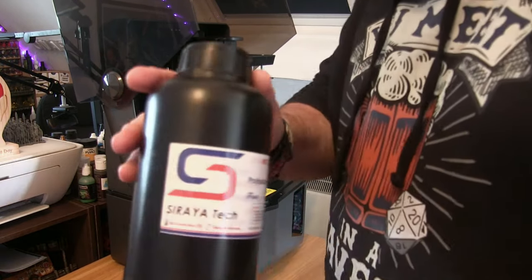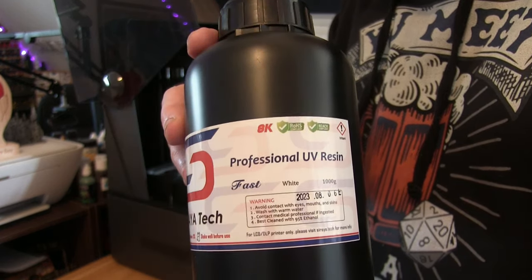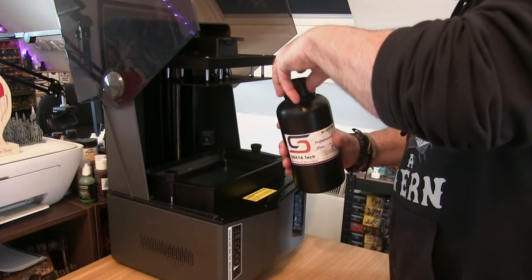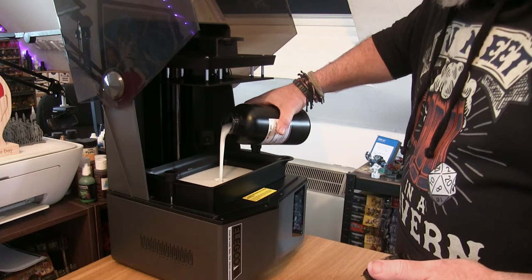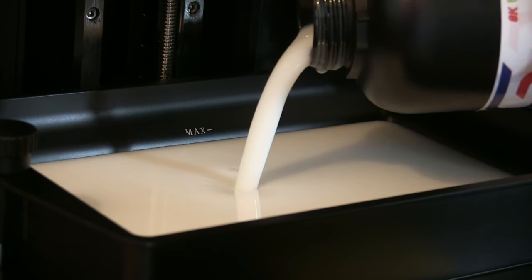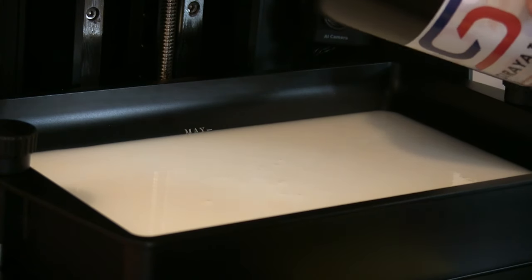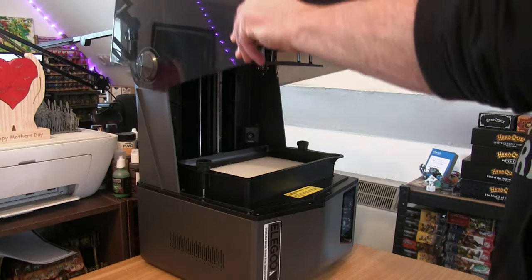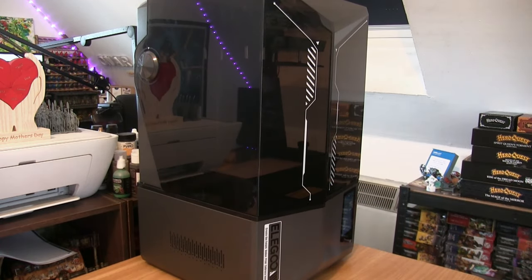For this, I'm going to use some Siria Tech white resin — awesome stuff. Check out the links down below to Siria Tech. The reason I'm going for the white resin is because I want to put some LEDs inside it, so the LEDs will flash inside and you'll be able to see it. I have used Siria Tech quite a few times — lovely stuff, works really well. As for the settings, I'm just using the bog-standard settings that came with the printer.